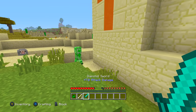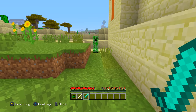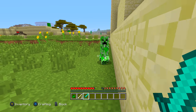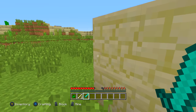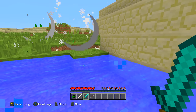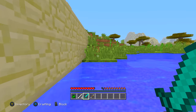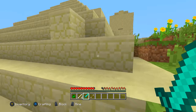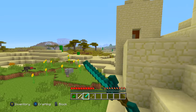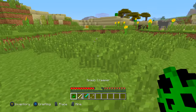First tip: if a creeper is coming after you and he is going to explode, what you can do is break his line of sight. If he loses sight of you, he won't explode. As you can see, as I went around the corner, he didn't explode because he couldn't see me. So you can just go around a corner or a block and they won't explode.